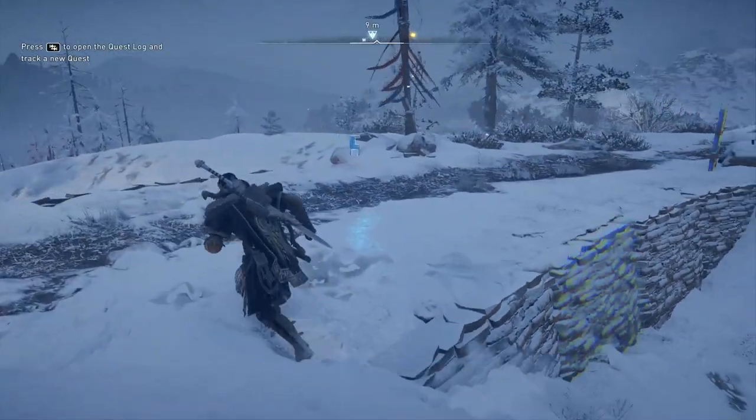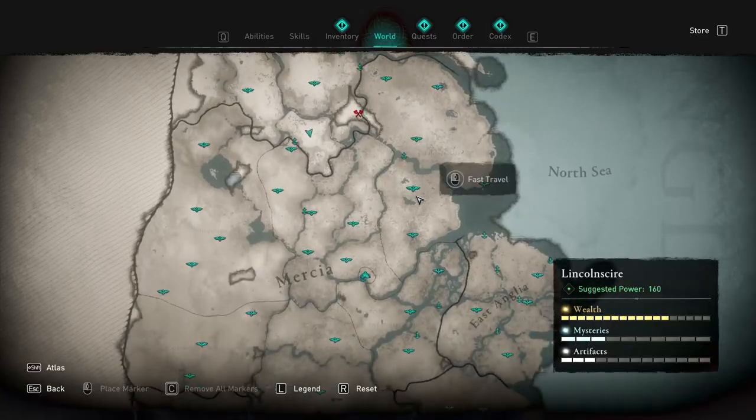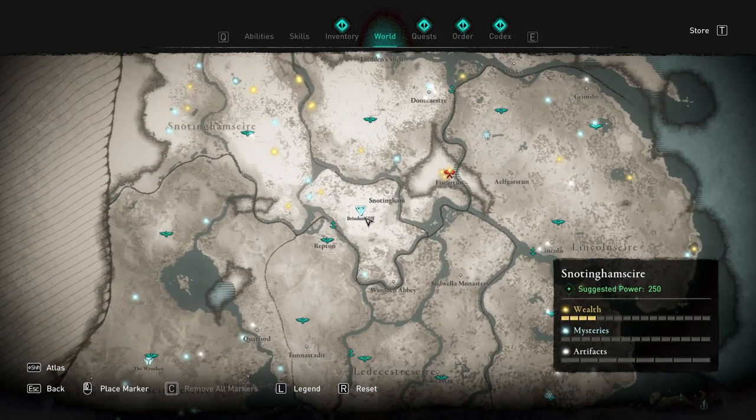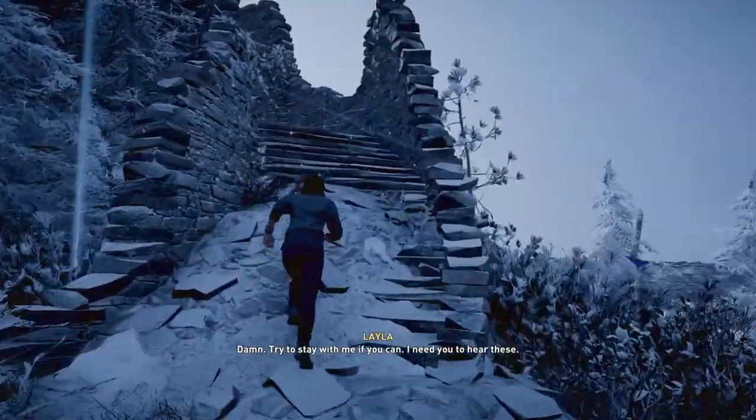Hey guys, welcome back to Assassin's Creed Valhalla. Today I'm going to give you a walkthrough on how to do the Anomaly Parkour in Snottinghamshire, located right over here. It's towards the upper end of your map in the middle of Snottinghamshire, right over here by Breon Dunn Hill.